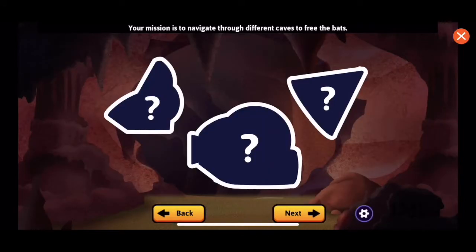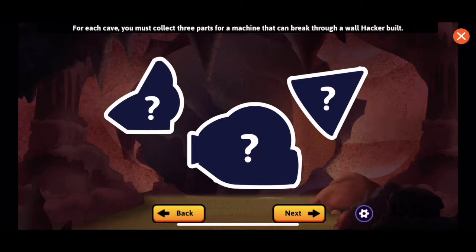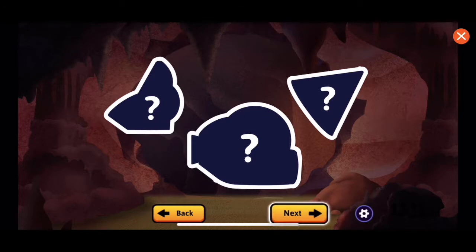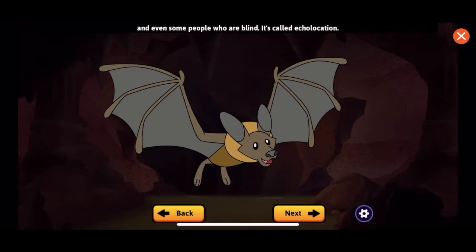Your mission is to navigate through different caves to free the bats. For each cave, you must collect three parts for a machine that can break through a wall Hacker built. It's too dark to see in the caves, but you can do something that bats do, and even some people who are blind — it's called echolocation. You can send out sounds and use the echoes that bounce back to locate the objects you need to free the bats.